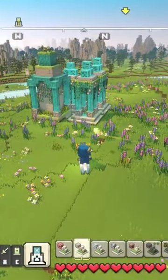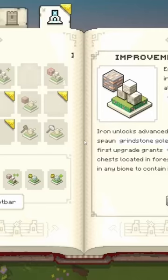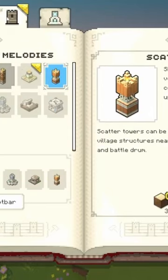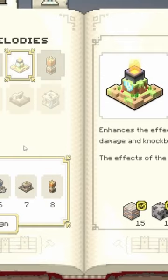That brings us to the cauldron in campaign mode. In campaign mode, to be able to spawn in the cauldron, you will need to build one of each improvement: the redstone improvement, the diamond improvement, the coal improvement, and the iron improvement. With those four improvements built, you will then be given the option to spawn in the cauldrons.